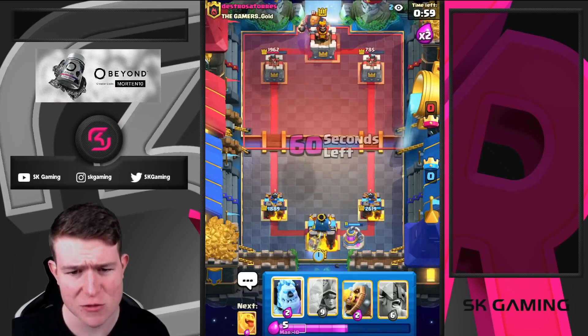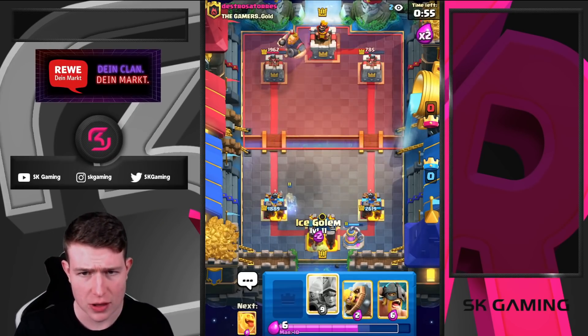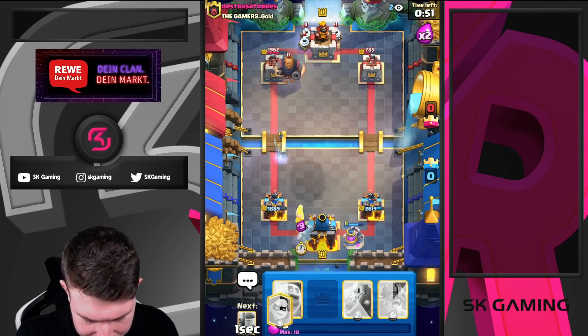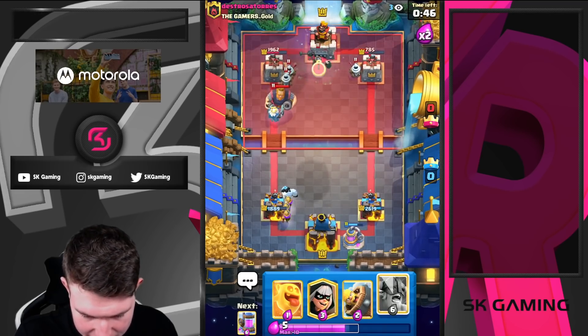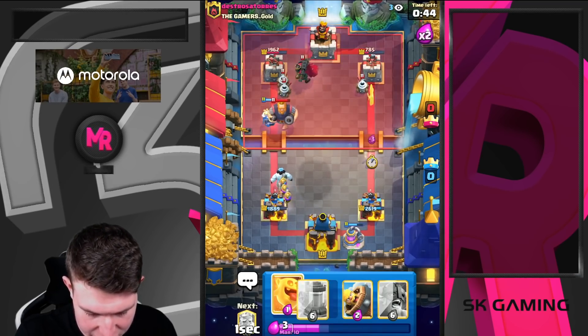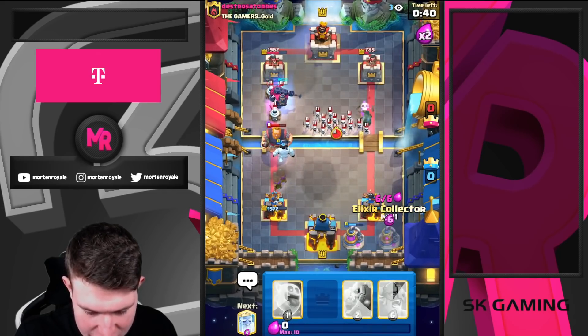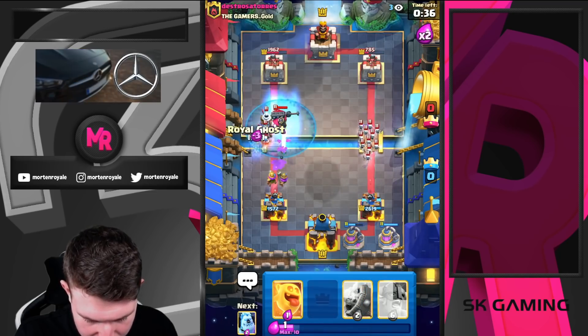I'm just gonna go for my royal ghost in the back. He drops his royal giant. I'm thinking about going three musketeers in one lane — I think I'll just do it here. I don't know if he's able to get a good lightning out of that, and even if he does, at least two of them are going to survive. I'll go for a bandit here just to pressure a bit, and we're just going to pump once again.